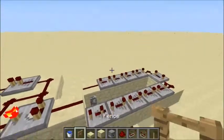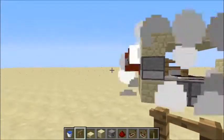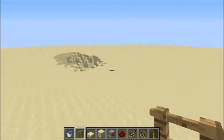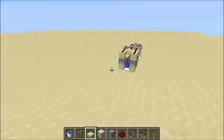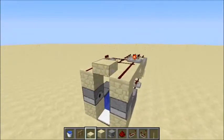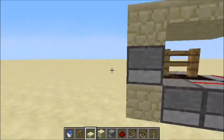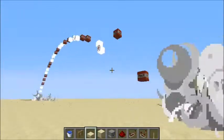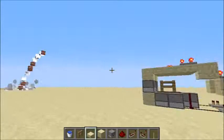So now we can test the cannon — just going to do a short burst. And now, if you want your thing to have a lower trajectory, what you can do is put a half slab there. That'll give it a lower trajectory, although it won't really go as far. But I'm going to leave it like this. Now I'm just going to empty it out just to show you what I mean by 13 seconds — and it's already out.